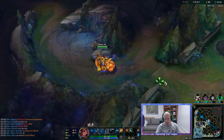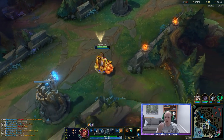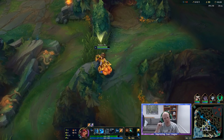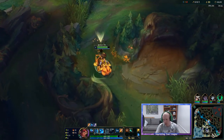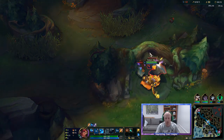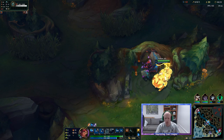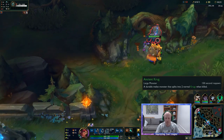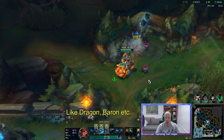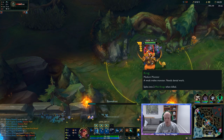Which I both like and dislike about Sejuani's kit. It's great that I can get that extra utility, but I kinda wish that I didn't have to rely on having a melee laner. A simple fix would be to let your Q give them a stack, and remove the ability to just stack on champions. I think it's cool and flavorful to keep it stacking on giant enemy mobs, but I'm not super keen on the fact that it can stack on champions like that.